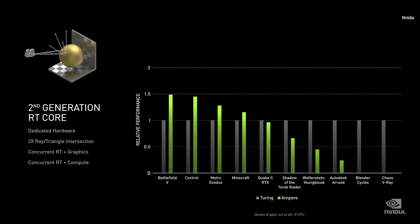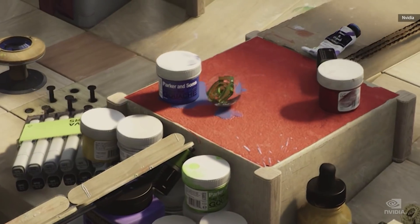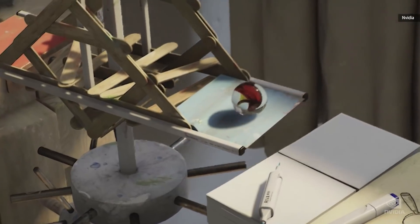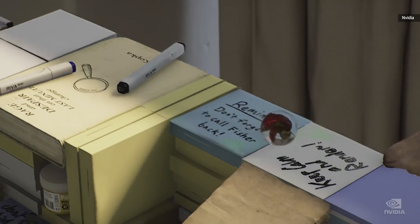Real application performance highlights Ampere's new RT Core — the more ray tracing is done, the greater the Ampere speed-up. At our kitchen GTC a few months ago, we showed Marbles, the world's first fully path-traced, photorealistic, real-time graphics. It was running on our highest-end Turing Quadro RTX 8000 at 720p, 25 frames per second. Today we're going to run an enhanced version of Marbles with even more special effects, running at 1440p, 30 frames per second — over four times the performance.